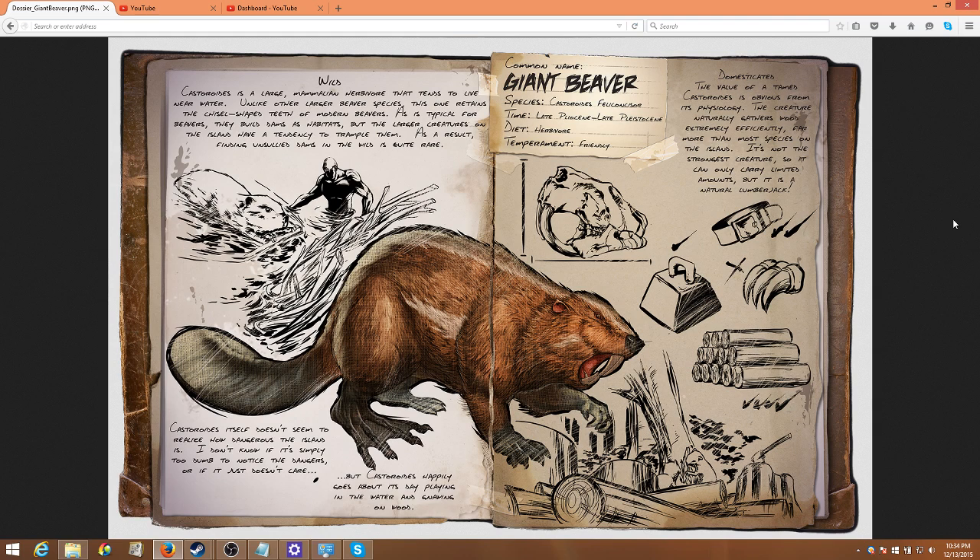Domesticated, the value of a tame castorites is obvious from its physiology. The creature naturally gathers wood extremely efficiently, far more than the other species on the island. It's not the strongest creature, so it can only carry a limited amount, but it's a natural lumberjack.